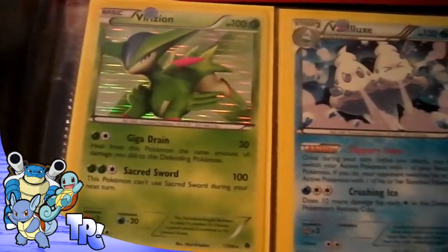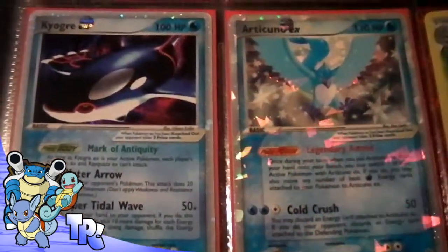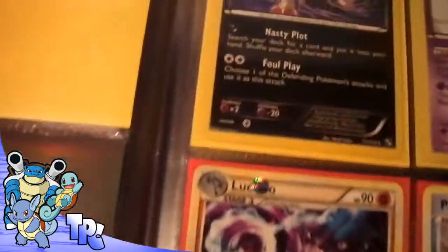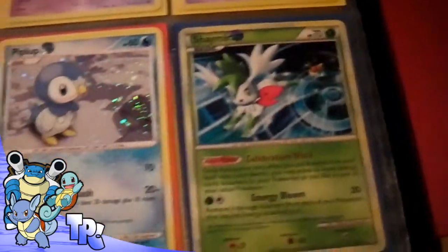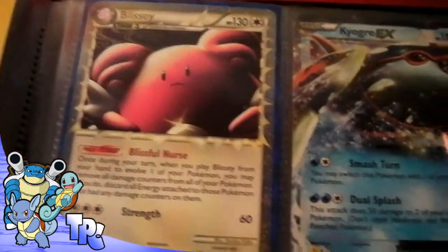Some more hollows, mainly from Dark Explorers and Next Destinies, and two random EXes there — pretty cool ones. So yeah, if you see anything you want, let me know and I will do my best to work something out with you.